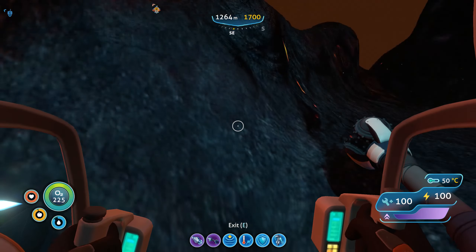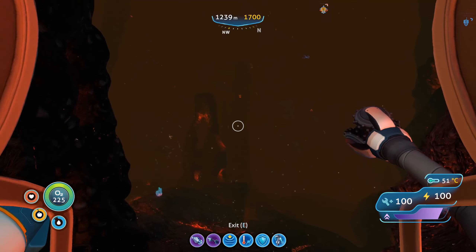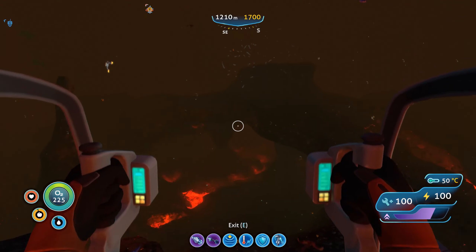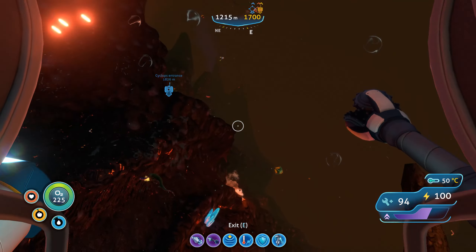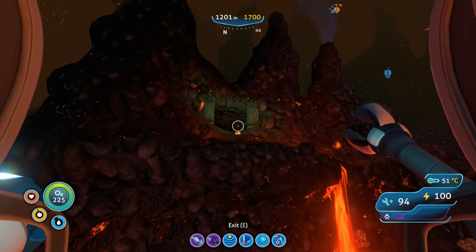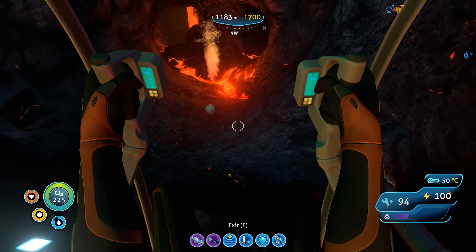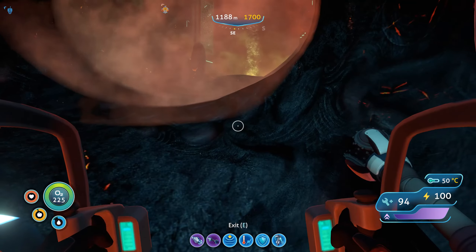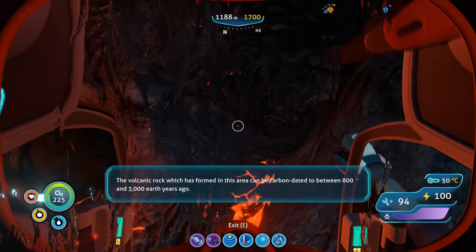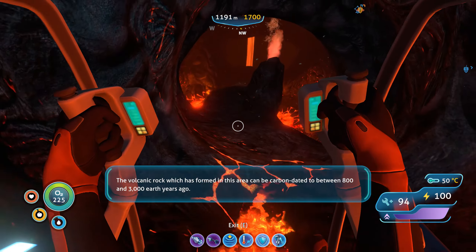It's not as spooky as you might think — the only problem is of course the big guy. And there he is. He does move really weird. Oh he hit me — there it is, there it is! He is big, I need to be careful. Okay — we don't need a tablet to enter, that's good. We have a creature egg. I don't have this one yet. This area can be carbon dated to between 800 and 3,000 years ago.